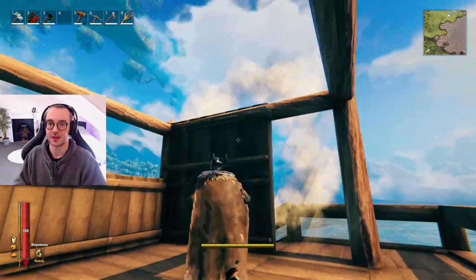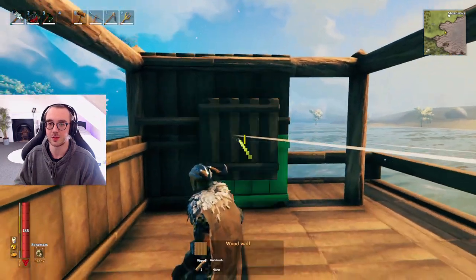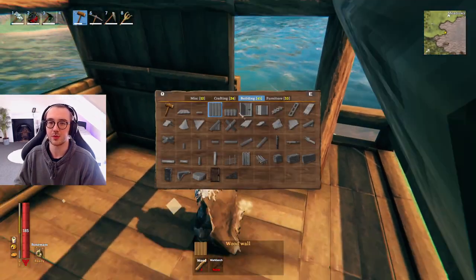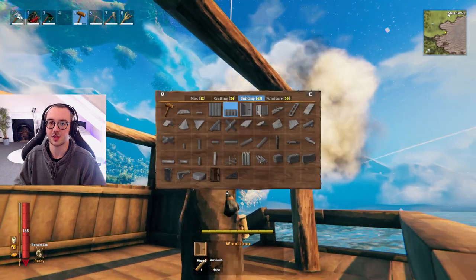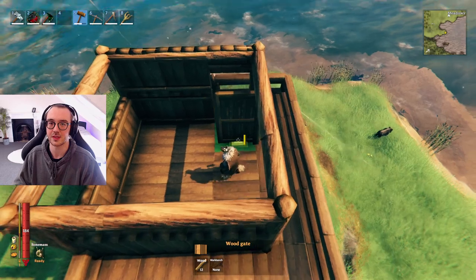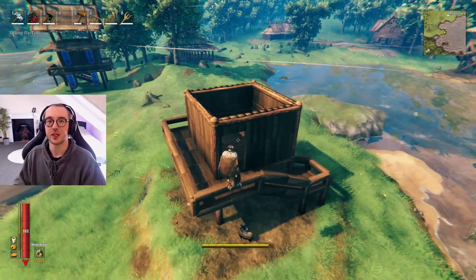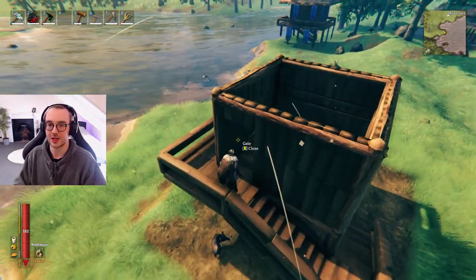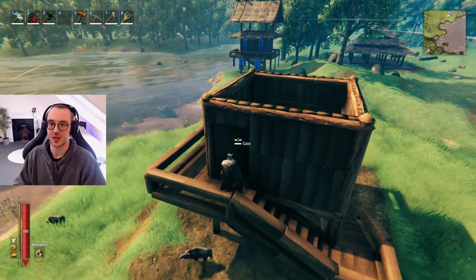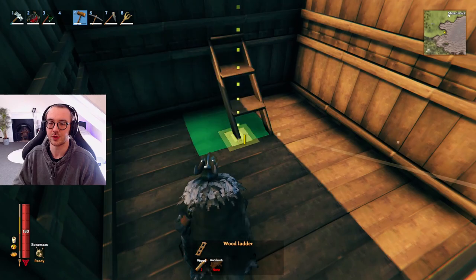The wall is pushing through the log beam at the top here a little. Just ahead of the stairs is where I like to put the door — add a wood wall half and then grab the wood gate, push it into position, and fill up the rest of the room. Once you've finished that stage it's going to look something like this, with the wood gate in place.